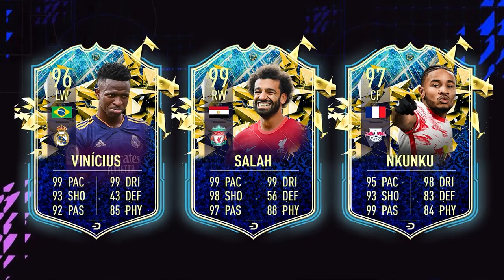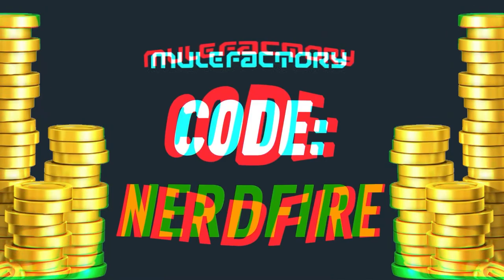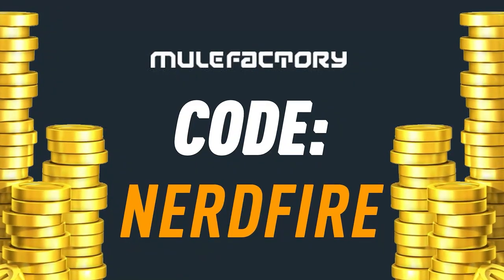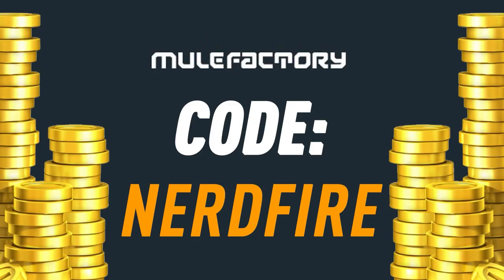The Guaranteed La Liga Team of the Season packs are here. Let's open some of these up and let's see what we can get. Are you out on coins? The Team of the Season is just around the corner. Head over to MuleFacturing.com for the cheapest, most safe and reliable coins and use the code Nerdfire at the checkout for 5% off your order.